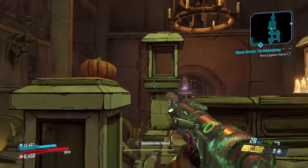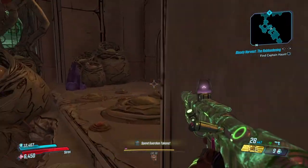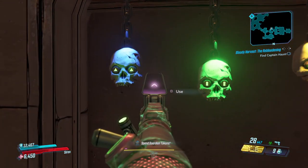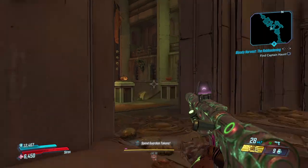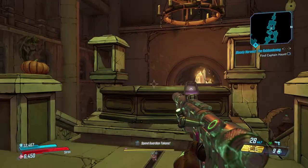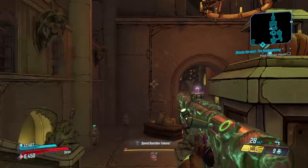So the combo is orange, orange, blue, and green. Over here you can see the skulls that you have to pull. As you can see we've got blue, green, orange, and pink available. Let's just double check the combo: orange, orange, blue, and green.